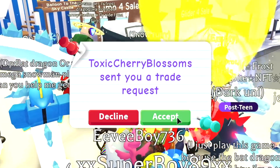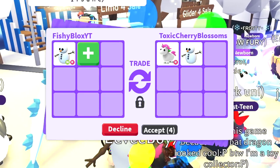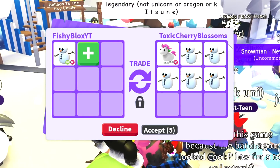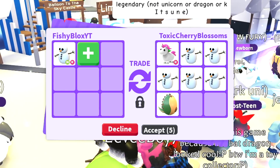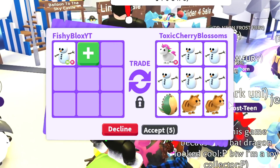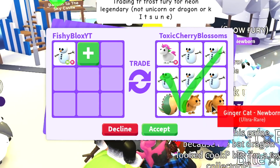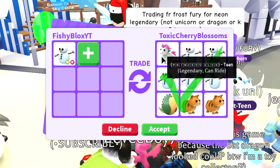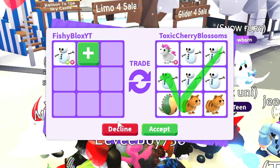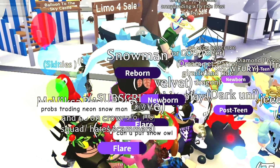Hopefully I can get a better trade. Let's see what toxic cherry has to offer — they put in chat 'why do I keep declining,' so they better have a good trade. They're putting more snowmen — five snowmen, a unicorn, a fossil egg, two ginger cats. It's a pretty good trade, but it's basically four snowmen and extra stuff. I'm not sure if this was worth the four hours I spent making that neon snowman, so I'm gonna decline.